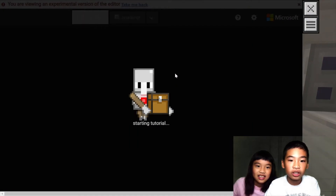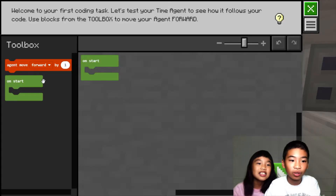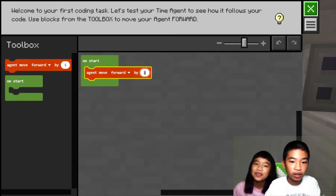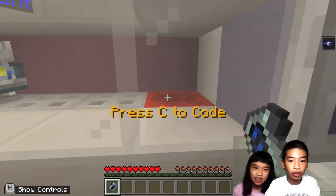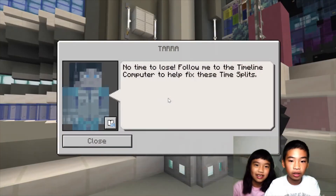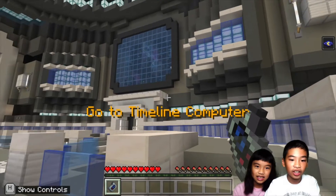Use code to move your time agent forward three blocks. Press C to code. We're going to move Banshee — let's call it our agent — three steps forward. Agent move forward by three. Move three steps forward to the redstone block. Well done, agent! No time to lose — follow me to the timeline computer to help fix these time splits.